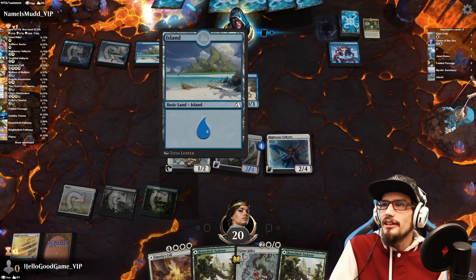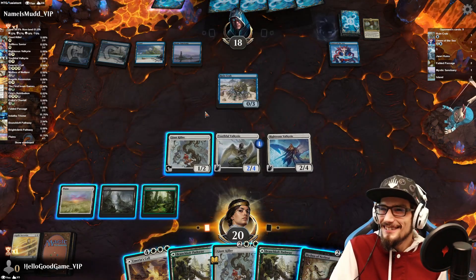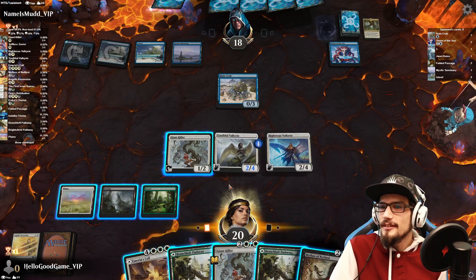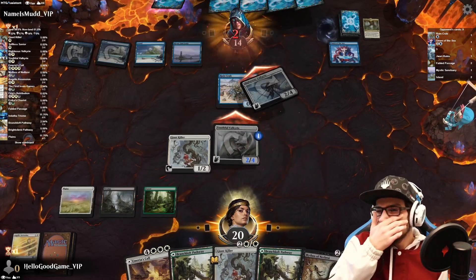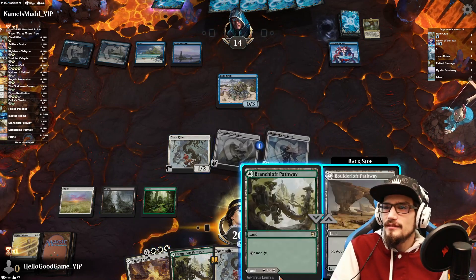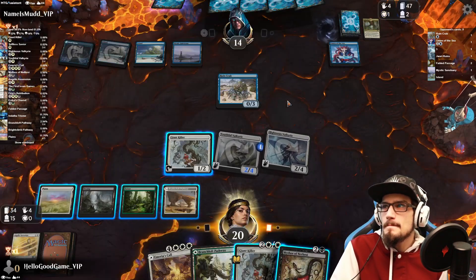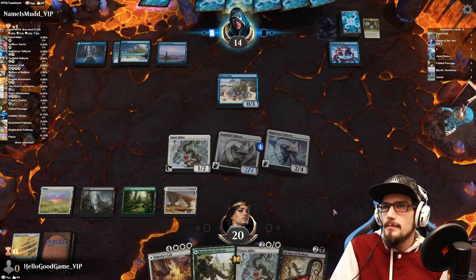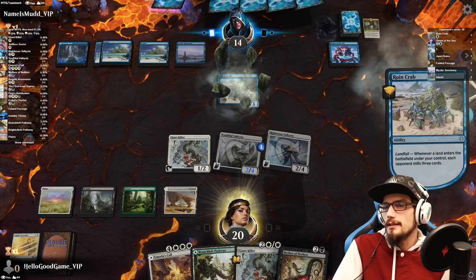Maybe it's the Sanctuary or Jwari Ruins. We've got 34 cards left. Let's end our turn — there's going to be a bigger threat than this crab, at the very least I want to be spending their mana on their turn. So it's like, let the mill hit, whatever.